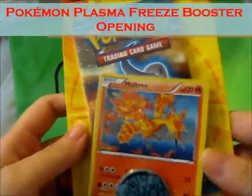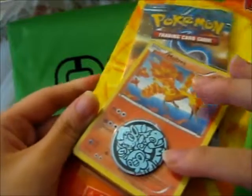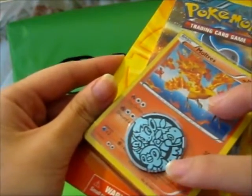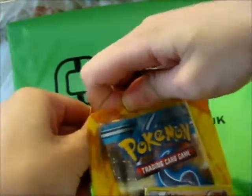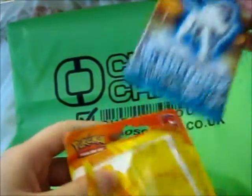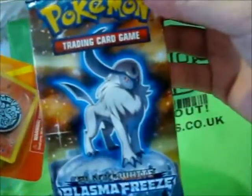We're here with a blister pack with a hollow Moltres and a pin of Turtwig, Chimchar, and Piplup. I've never been able to really get a hold of this booster pack from the Black and White Plasma Freeze set — it's cool. The Absol pack art is great too.